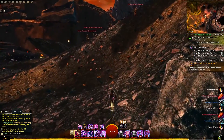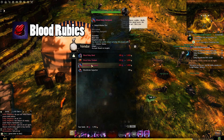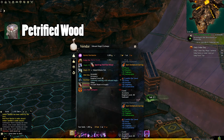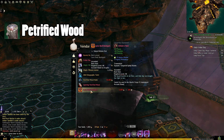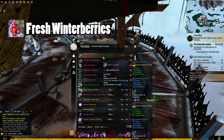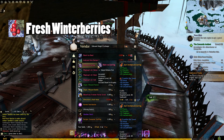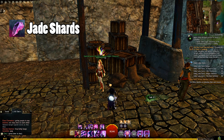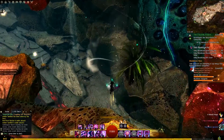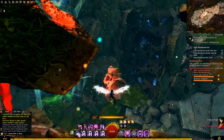In Bloodstone Fen you can use blood rubies to get yourself a back piece, amulet, or ring. In Ember Bay you can use petrified wood to get yourself an accessory or a back piece. In Bitterfrost Frontier you can use fresh winter berries to get yourself a ring, back item, or accessory. And for the newest map as of making this video, Lake Doric, you can use jade shards to get yourself a back piece or an amulet. The special resource for each map can be obtained basically the same way, which is why I lumped these all together.